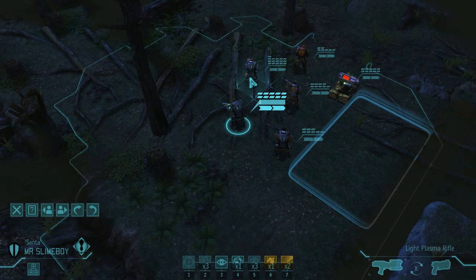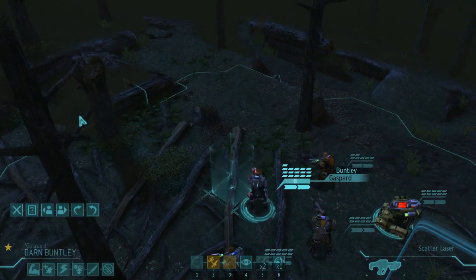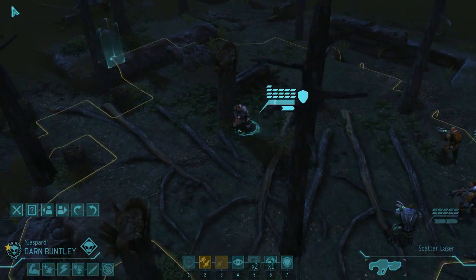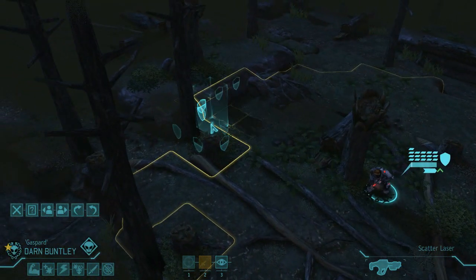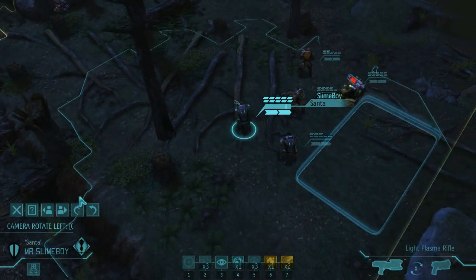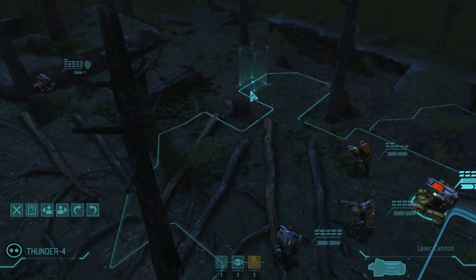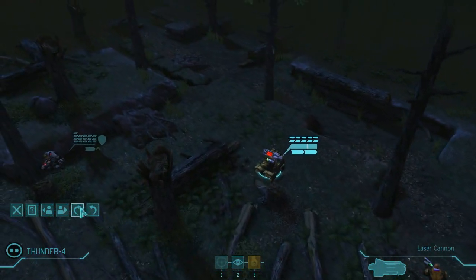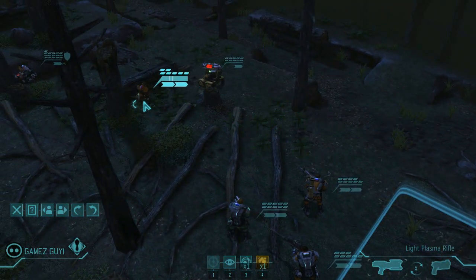We'll just continue playing XCOM Enemy Unknown where we last left off. UFO mission, one we really need to succeed in. So let's send Buntley forward. In fact we're going to send Run Guns. The earlier we see enemies, the earlier we can shoot at them. And we're going to send out our shiv, now upgraded with lasers. This is a mission we cannot afford to fail as XCOM at the moment.